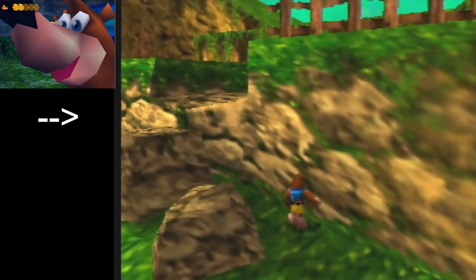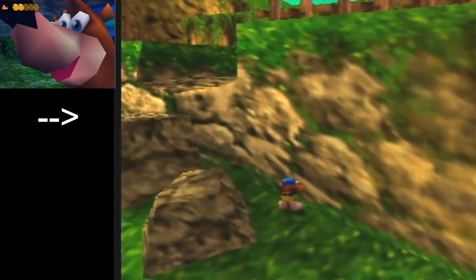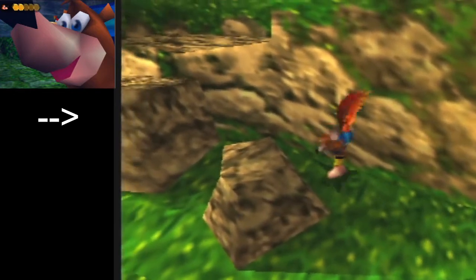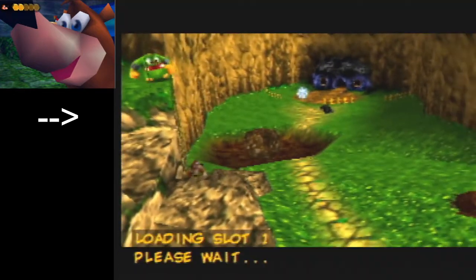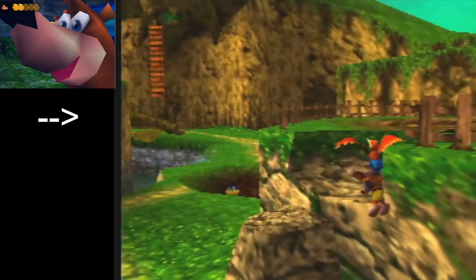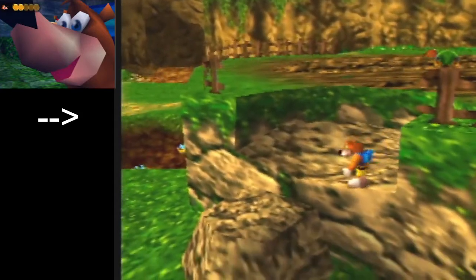So what you want to do is just kind of stand in this vicinity and just do a backflip and land on the little ledge over there. Just hold right — a little too far forward. Stand on the line, backflip, and you made it.